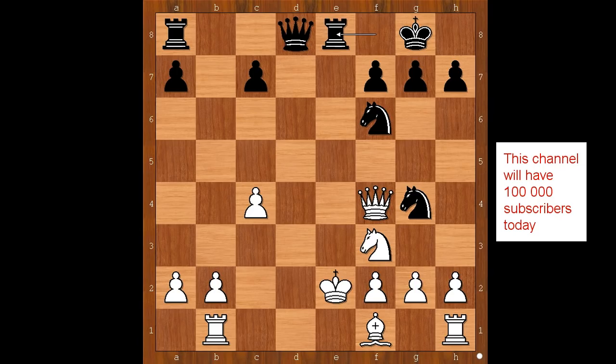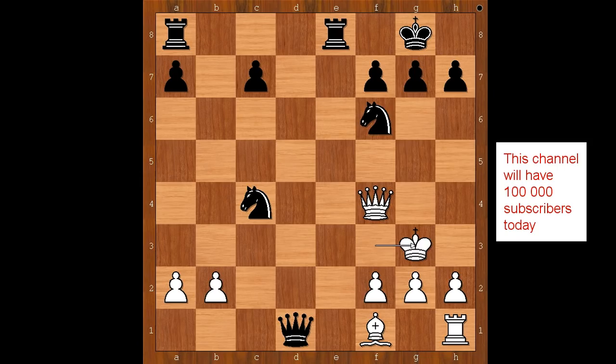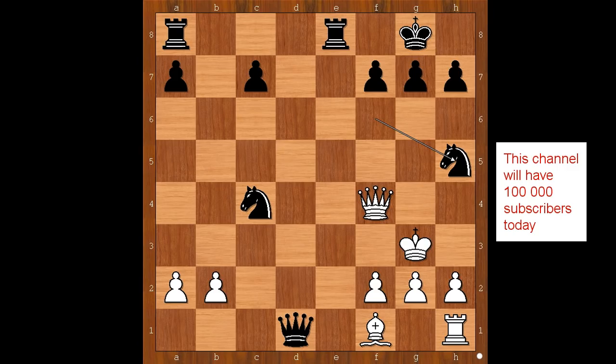One line goes like this: king to e2, rook to e8 — check — knight to e5, knight takes on e5, rook to d1, knight takes on c4 — discovered check — king to f3, queen takes rook — check — king to g3, knight to h5 — check — forking the king and the queen. And I guess we can stop here.